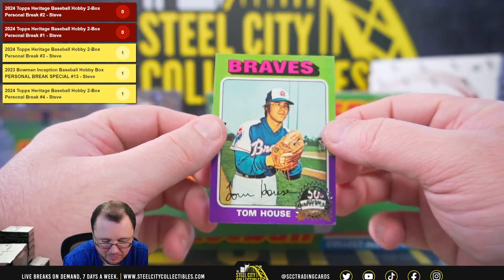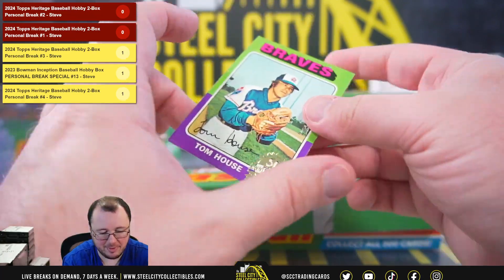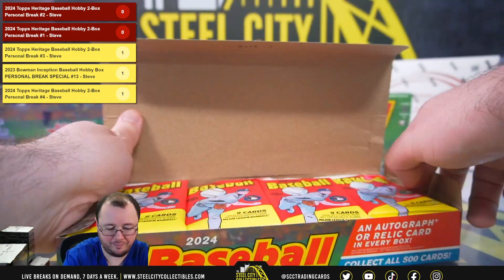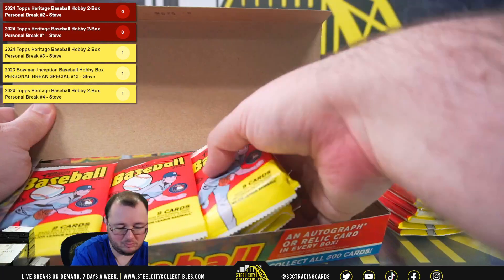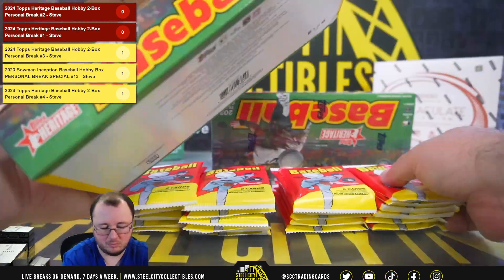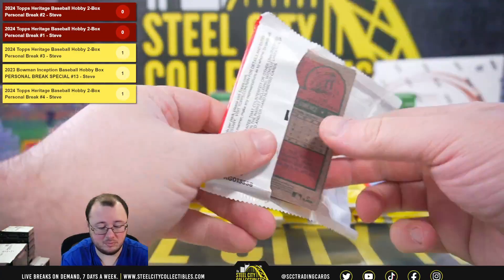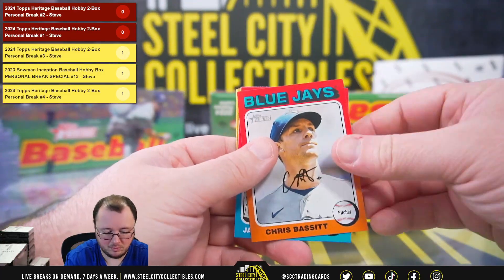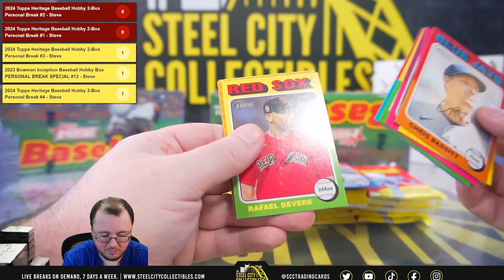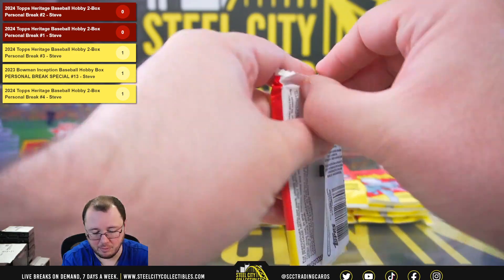We have a 50th anniversary Tom House of the '75 Topps. Tom House. Jason Domingo is a rookie — got our first rookie there.